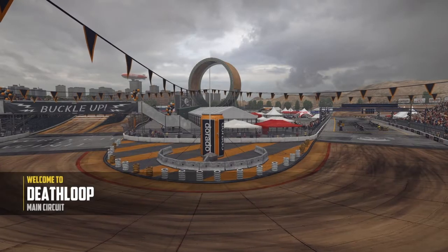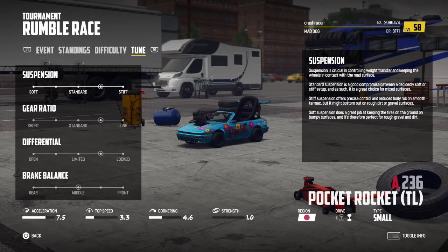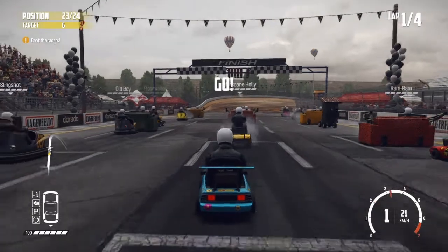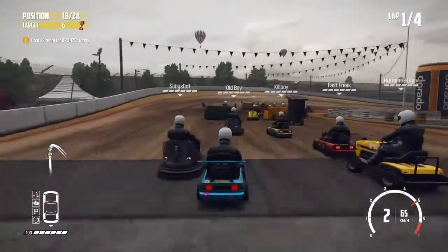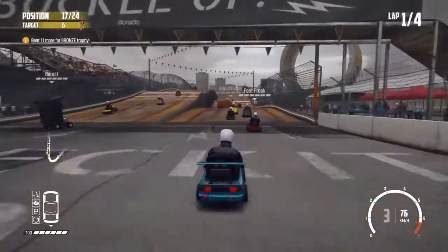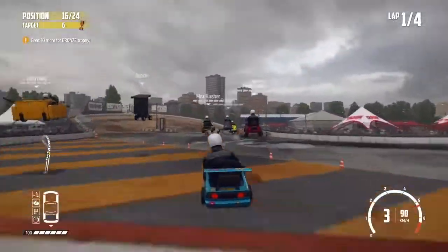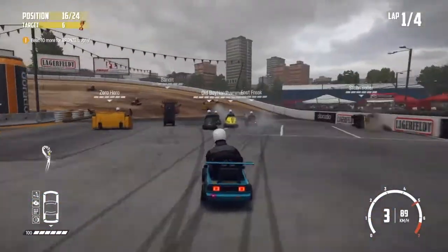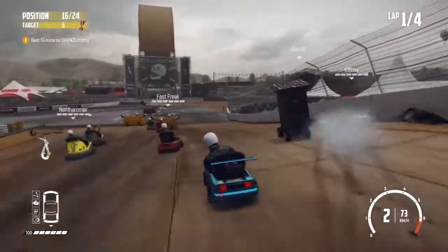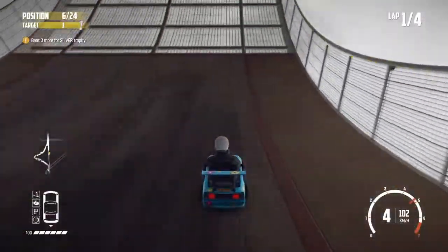On to the fourth and final challenge of the day then, and we're at the death loop for this one. We are in the pocket rocket again, as we have been for quite a lot of the final challenges recently. This should be really good for driving this car around the death loop circuit. We're up against 23 opponents — all in differing small vehicles: more pocket rockets, dodge jumps, lawn mowers, sofas etc. Just found myself on the right hand path there — I prefer the left one normally but this one's fine as well. Just got to watch the vehicles inside me as I try and cut in. I think we're going to need a lot of speed to take this death loop — I'm presuming we can get round it in this, and if we can I will try and use the death loop each time.